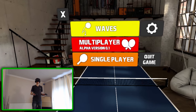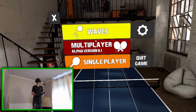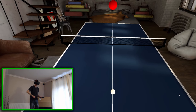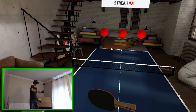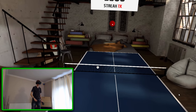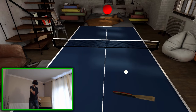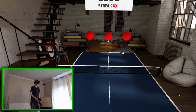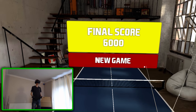There is multiplayer on this game but we're not going to jump straight into multiplayer. We're going to have a quick go with waves and then a bit of single player to warm up, then we'll jump into multiplayer and see if we can find anybody to play. So waves basically throws the ball over for you to hit back — a quick warm-up to work out how hard you need to hit the ball. It's fairly easy, a good little practice to get into the swing of things — pun intended.